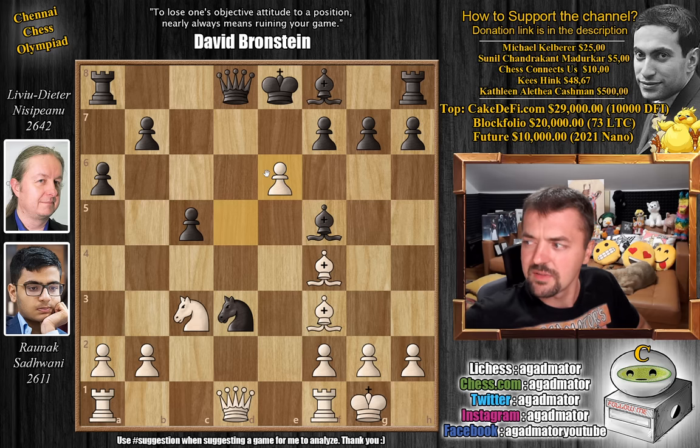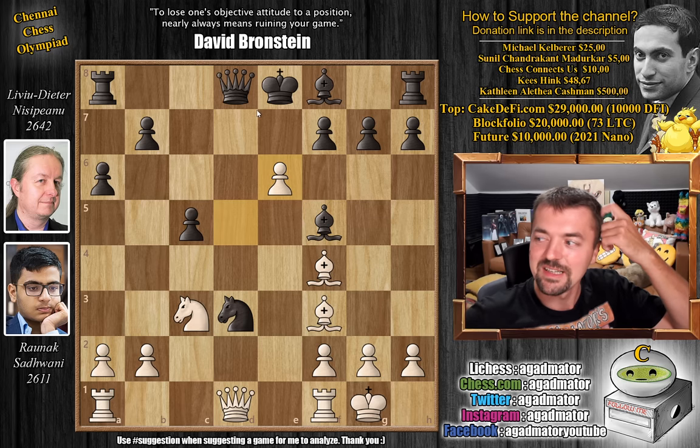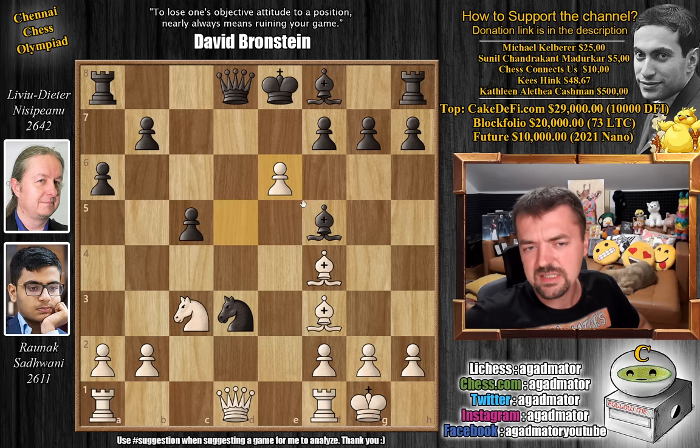But here Raunak just plays d captures on e6. Let me just check — yeah, it's e captures on f6 from the Nisipianu-Hikaru game, not d captures on e6. But yeah, also nicely done, very symbolic. So f captures on e6, and now bishop captures on b7, attacking the rook here.